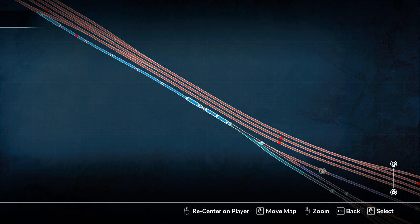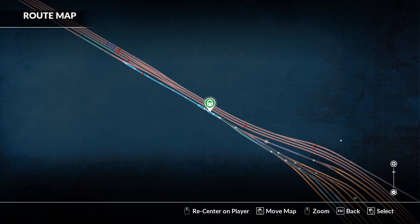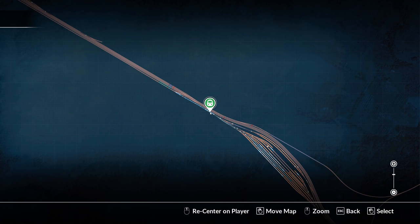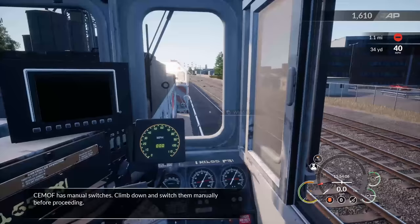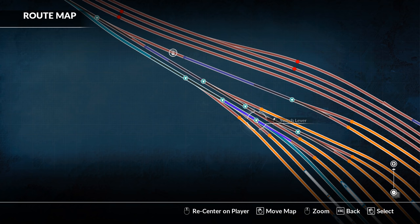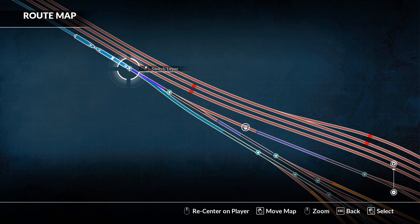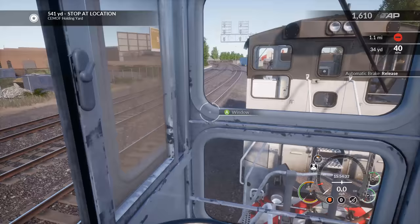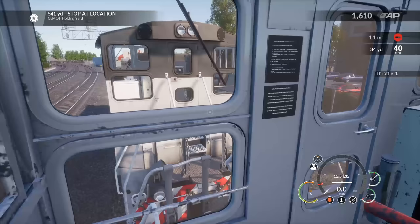Semoff has manual switches — climb down and switch them manually before proceeding. We know what this is about. The objective isn't showing us where to go yet. There it is — stop at location. It's the green line down there. They want us switched over there. That's the switch they wanted us to change manually but we can do it in the menu — works out just fine. Release the auto brake, bring up to throttle one, throttle two. Let it stabilize — know it takes four for this thing to start rolling. There she goes!